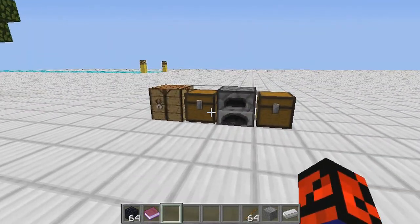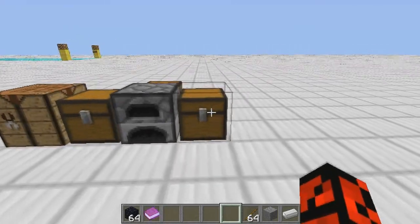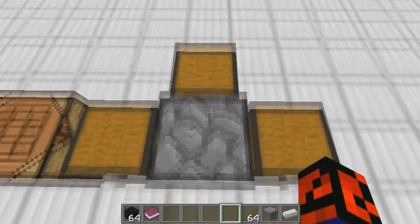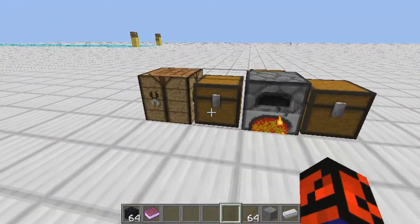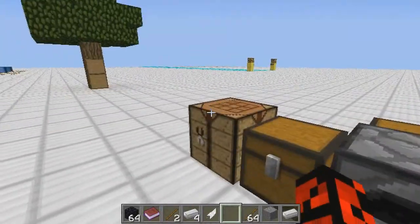This mod basically adds ancient weapons, as the name is self-explanatory. One thing I like about this mod is that there are a lot of weapons I can create. By a lot of weapons, I mean ones made by making steel. You cook iron ingots to make a steel ingot. While that is cooking, we can look at other weapons. The first primary weapon is the Tomahawk, which I can just take like this.